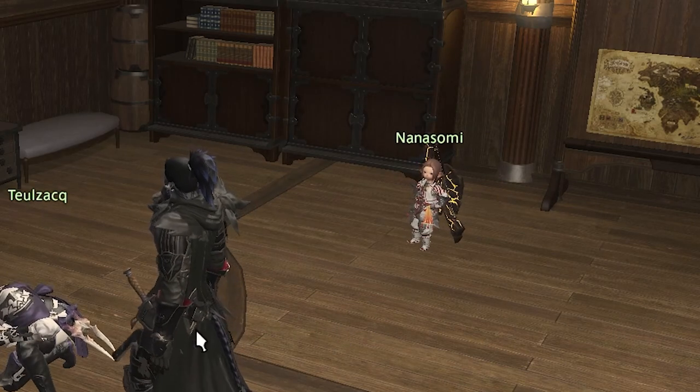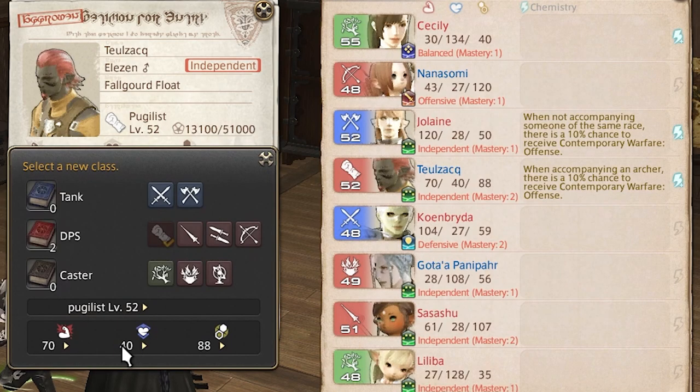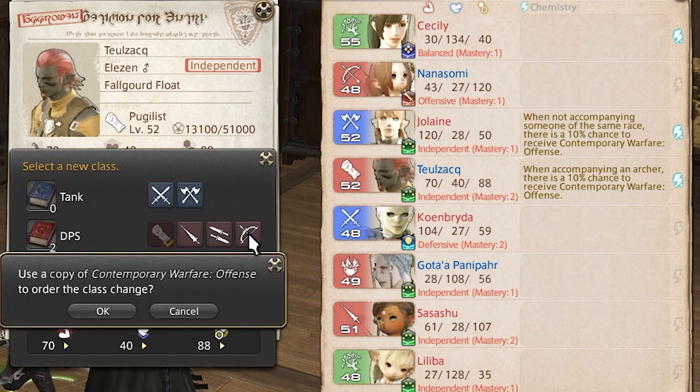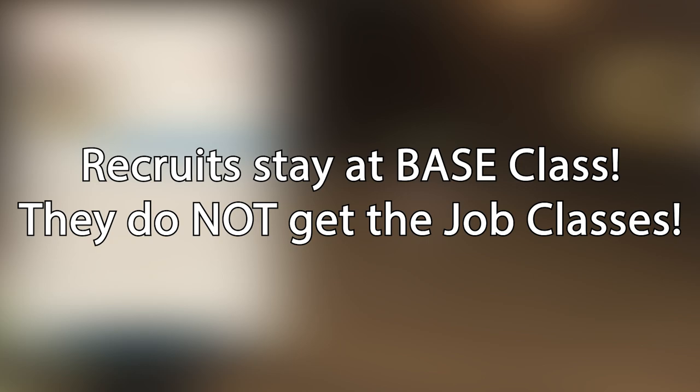You can change the class of one of your recruits by clicking on them in the barracks and selecting change class. From there, a menu will display that lets you select the new class. You'll need tomes called Contemporary Warfare — either offense, defense, or magics. You can get these from your Grand Company's quartermaster once you hit the rank of First Lieutenant. Keep in mind that your recruits do not get the job roles; they stay at the base class.